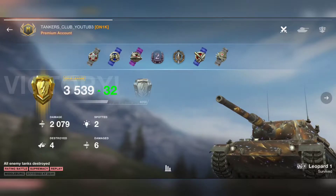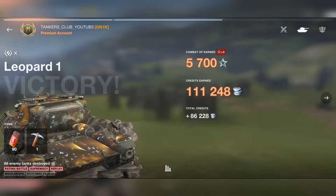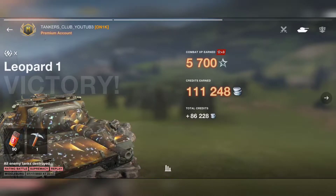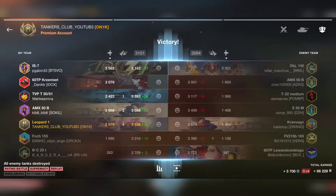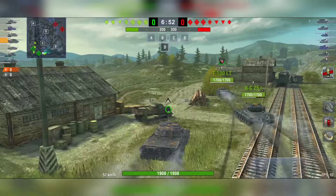Already four kills — being an all-rounder is the most effective way with this vehicle. Again Second Class mastery badge. This time I had credit boosters so I got 86K credits. Four kills contributed to my team and I gained rating points — just a great vehicle.